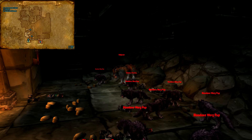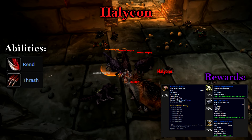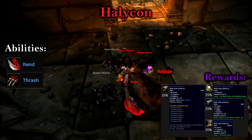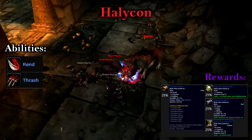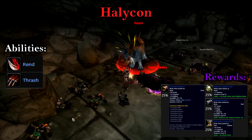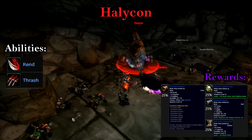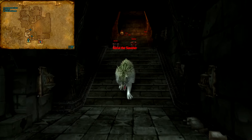Moving along, we can encounter Halakon — this worg is the den mother of all the Spire wolves. She's supposed to be some incredible boss, but the reality is there's nothing special about her. Starting the encounter will entail fighting her brood, but any mage can melt through all her worglings. As for Halakon, her only ability is Rend, which just does minor physical damage over time. Otherwise, that's it for this worg.